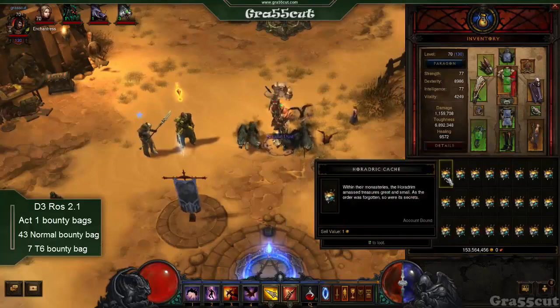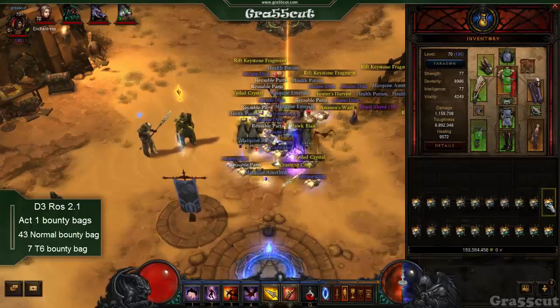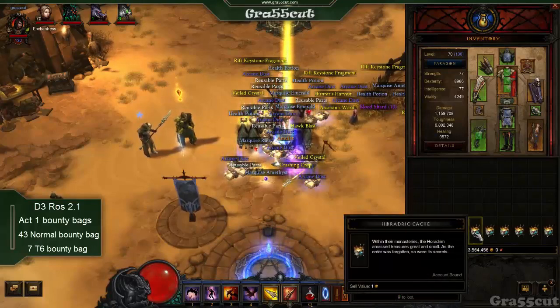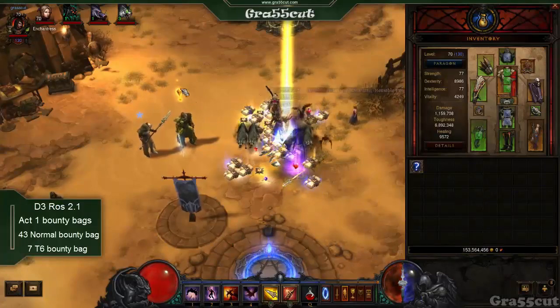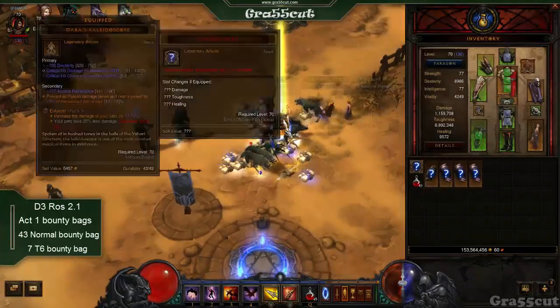I've farmed 43 normal bounty bags and 7 T6 bounty bags to show you the difference between the drop rates. It is a 100% drop rate for a legendary bounty bag to drop in T6, and you'll see the difference between the 43 normal bags and how many legendaries I get as opposed to the T6 ones.